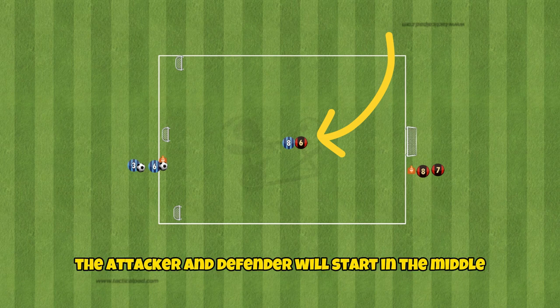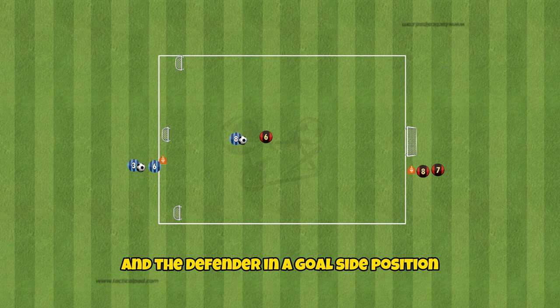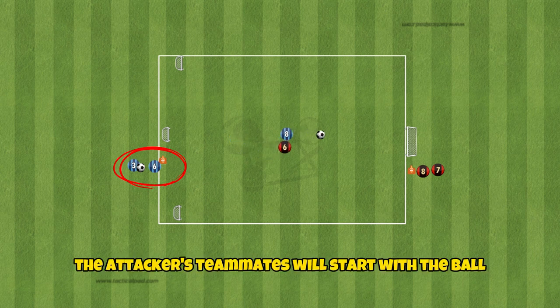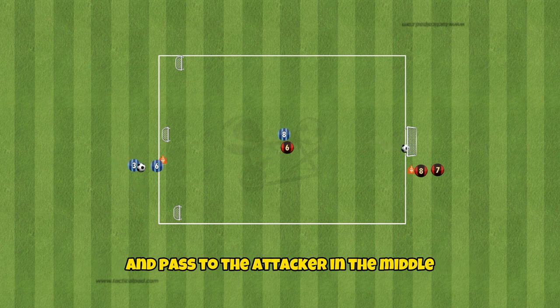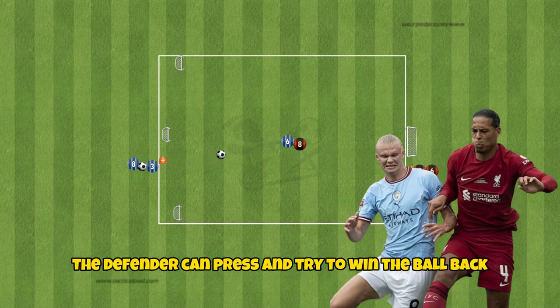The attacker and defender will start in the middle with the attacker having their back to goal and the defender in a goal side position. The attacker's teammates will start with the ball and pass to the attacker in the middle. As soon as the pass has been played the defender can press and try to win the ball back.